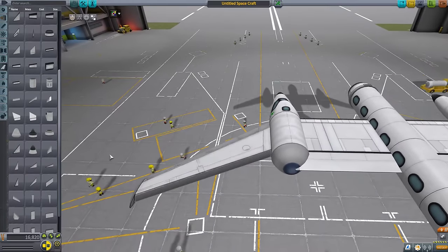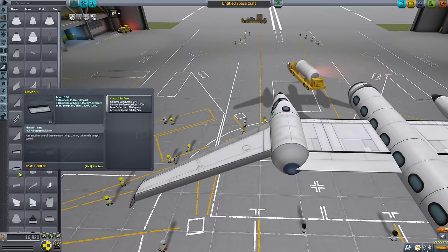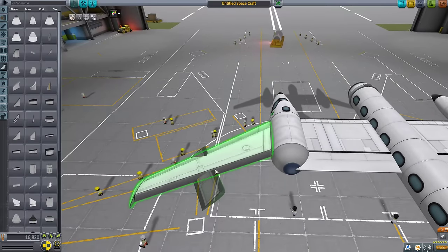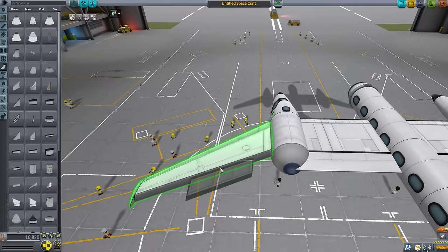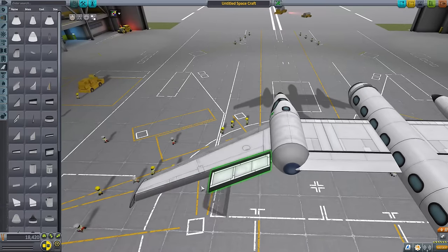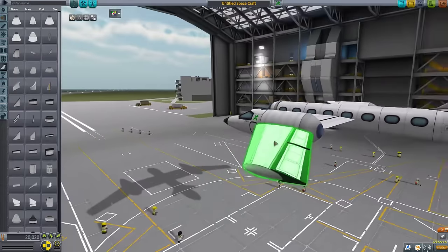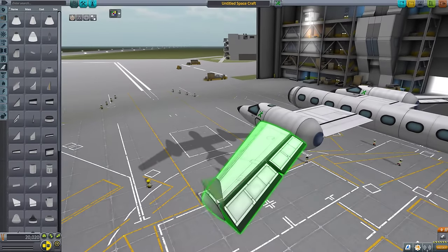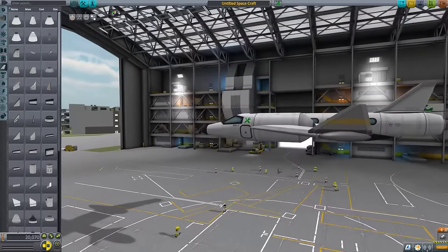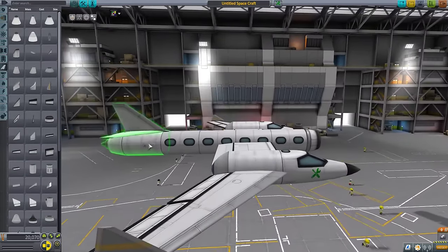I think I need the angled ones now — angled control surfaces. Are you going to work? There we go. Perfect. Like that. Wow, it's almost like they're designed to go there, you know? And I think we'll put some of these goobers on like this. I forget what those are called, but they have a very important function.